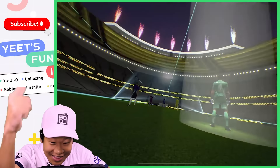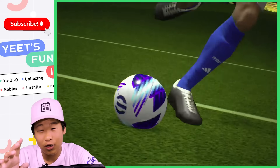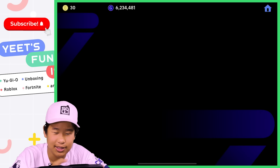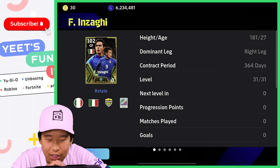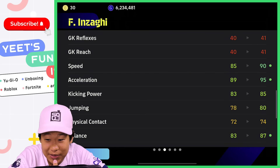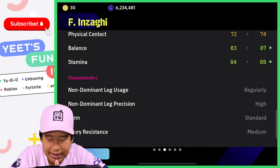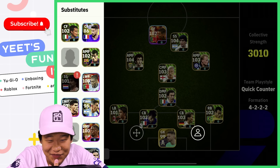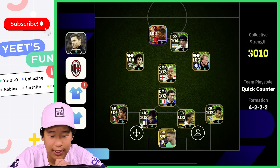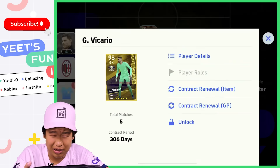Oh my god, we got one! Please just don't be Stojkovic — come on, come on! Oh my god, we got Inzaghi! Let's go! We pulled our target player, that's crazy. So we have Filippo Inzaghi — he's going to be 102 rated. 98 offensive awareness, pretty op. 93 finishing, 80 heading, 90 speed, 95 acceleration — that got boosted up a lot. 85 kicking power, 80 jumping, 87 balance, 88 stamina. This looks like a pretty stacked team for Serie A players — we have Ronaldo for Juventus, Maradona Napoli, Bergkamp, Platini Juventus, Beckham AC Milan, Pirlo Milan, Maldini Milan, Costa, Matthias.